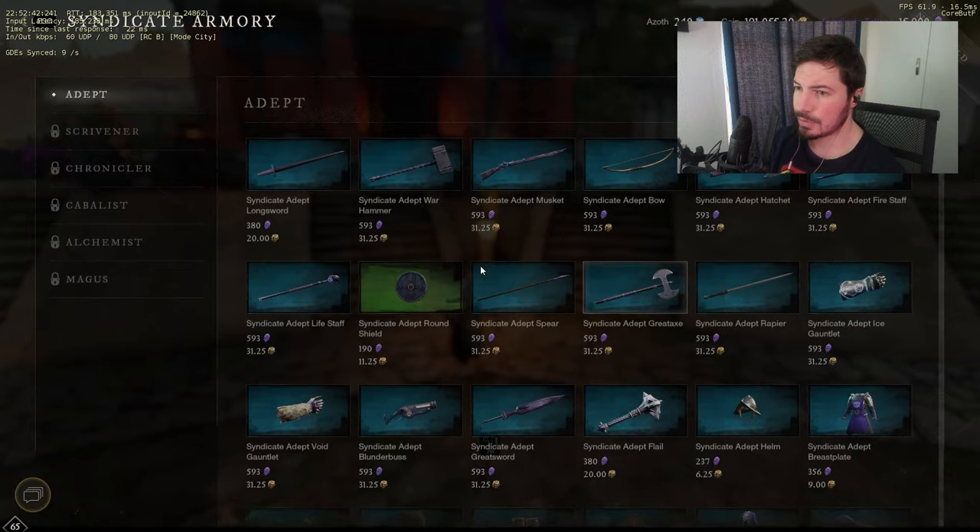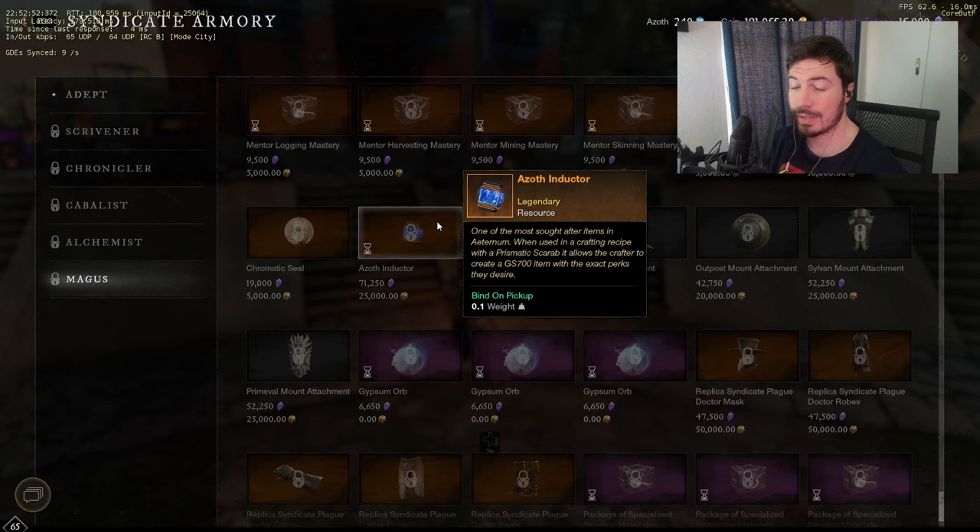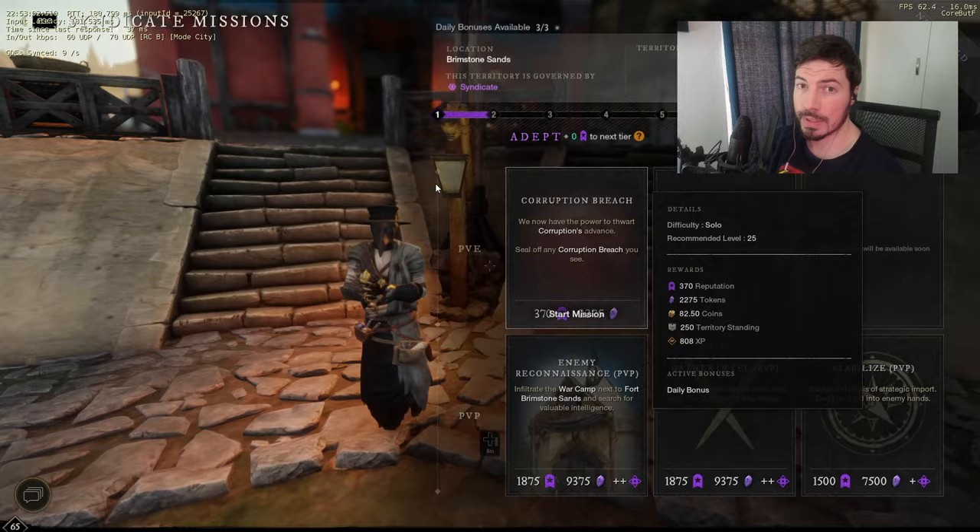Here we go. It is a lot of tokens and money — 25,000 gold and 71,000 tokens. So get this as well and then let's head over to the crafting stations.